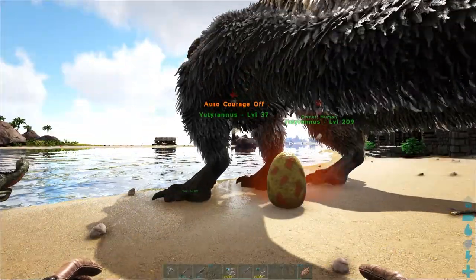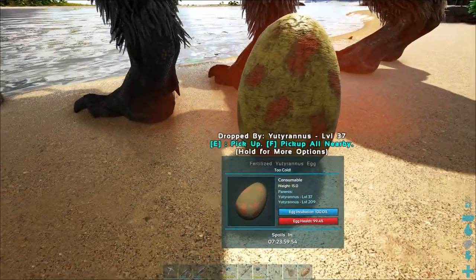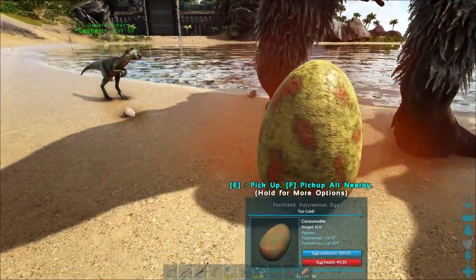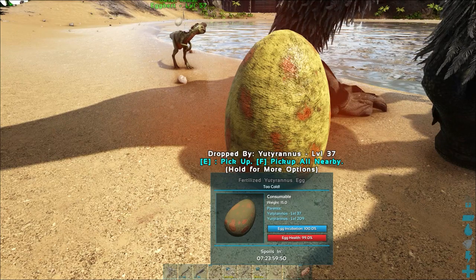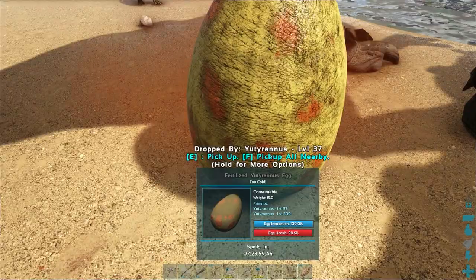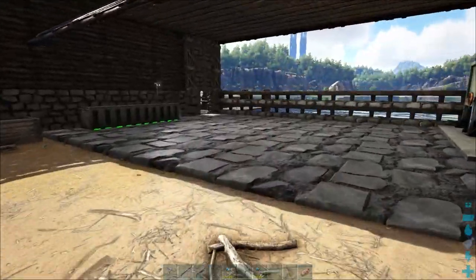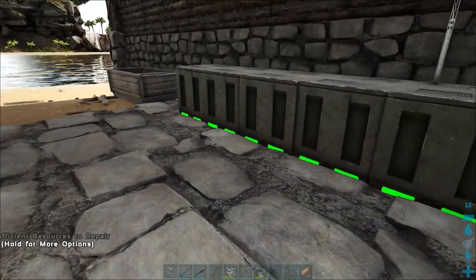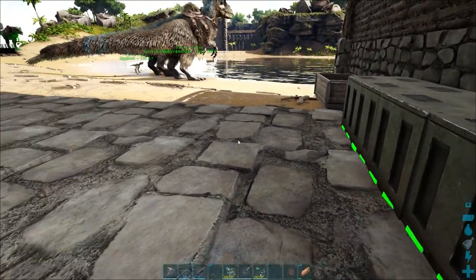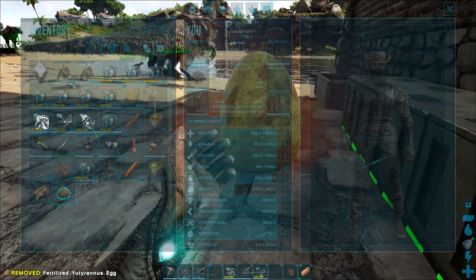Our female has just laid her fertilized egg and you can see it's giving off a red aura. It says it's a fertilized Yutyrannus egg, but it also says it's too cold to currently hatch this egg. So if we bring it over to our air conditioning units and drop it here, it will be warm enough to hatch — I know that sounds counterintuitive but it works.